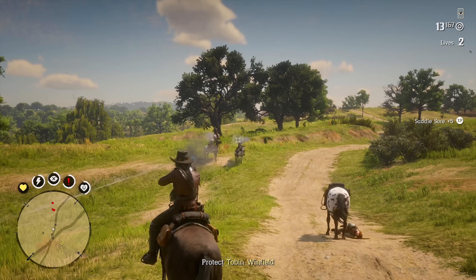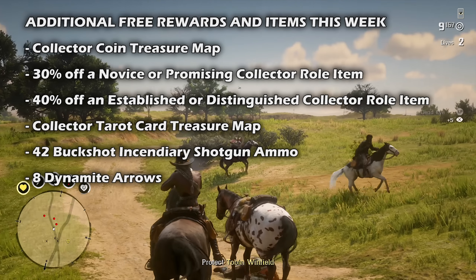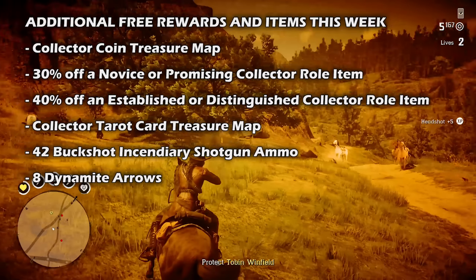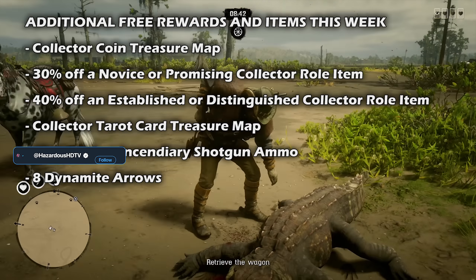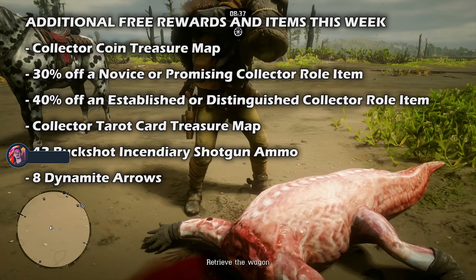We also have some more free items and rewards to talk about. Collectors who log in and play Red Dead Online this week will receive the collector coin treasure map. Meanwhile, reaching a collector daily challenge streak of day 5 will yield a reward for 30% off a novice or promising collector roll item, and reaching a streak of 10 days will land you a reward for 40% off an established or distinguished collector roll item.